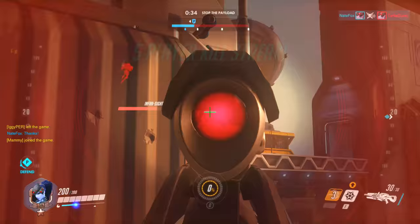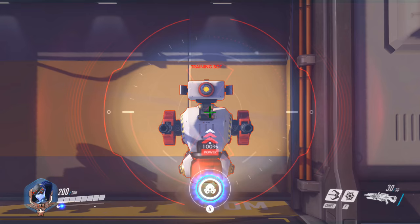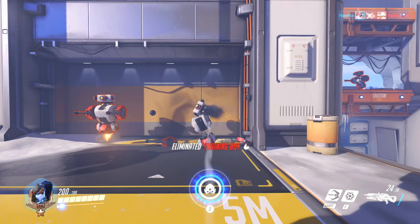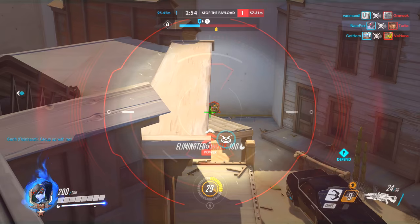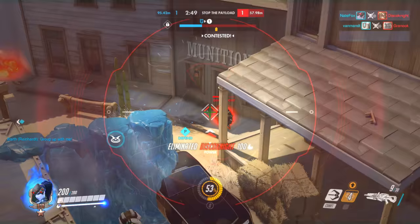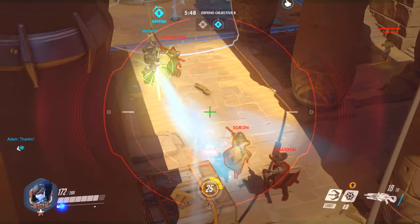Obviously, getting headshots is the best way to go, and we'll talk more about them later. A fully charged body shot will do about 120 damage. Even though that's not nearly as much as a headshot, that's still quite a lot — over half the health of a lot of heroes. If you land two good shots on them, they'll go down without a problem. Don't worry about getting a few body shots every so often; they're encouraged if you think someone has low health, since it's quicker than lining up a headshot.